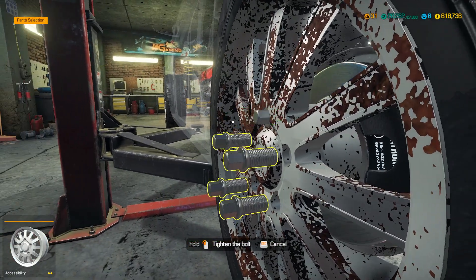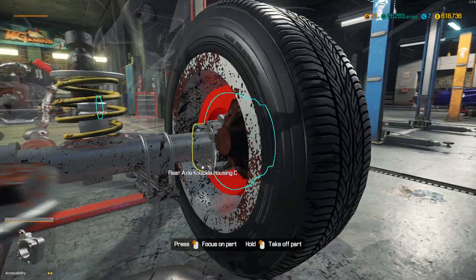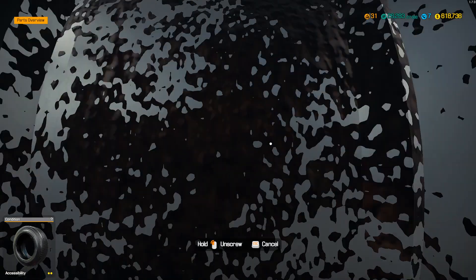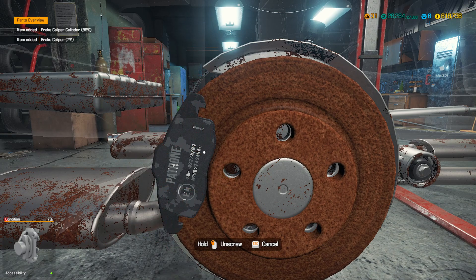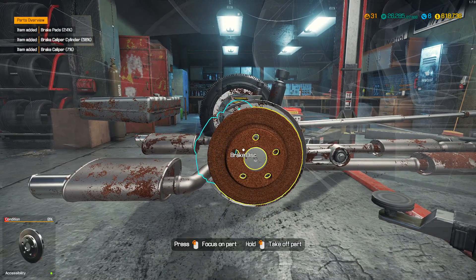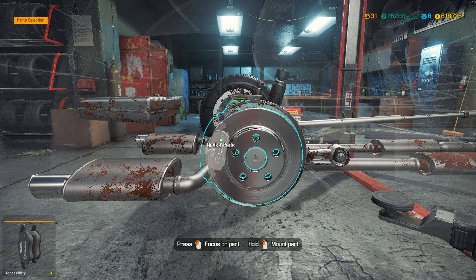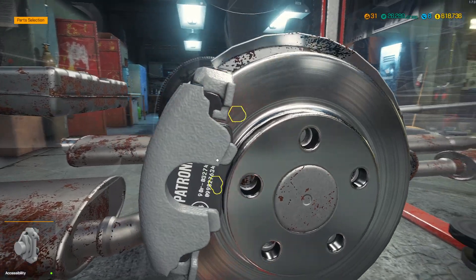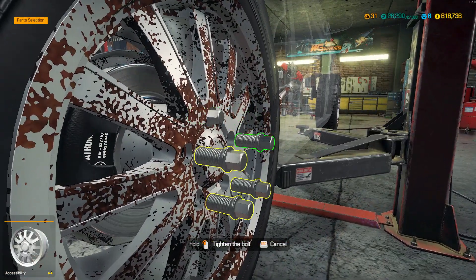Tire back on. Now we'll move over to the other side. Oh, look at this - really bad condition. Pads need replacing. New caliper we can put back on. And the wheel goes back on then.